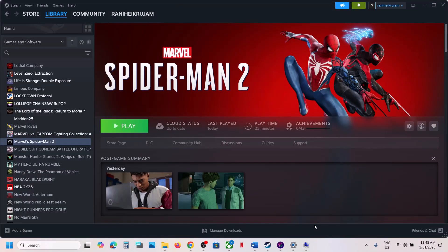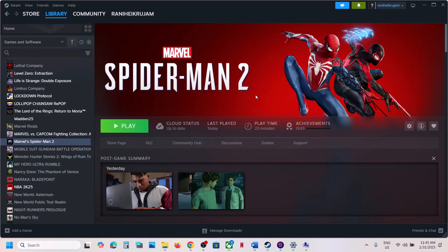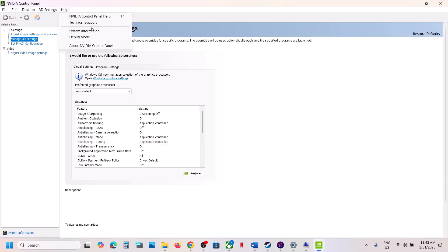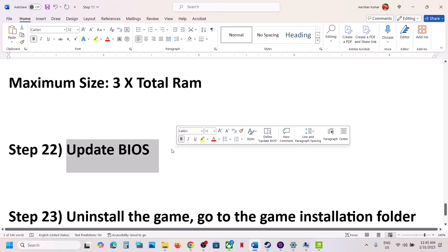The next step is to select Debug Mode in the Nvidia Control Panel. Launch Nvidia Control Panel, go to the Help option, select Debug Mode, and then launch the game and check.